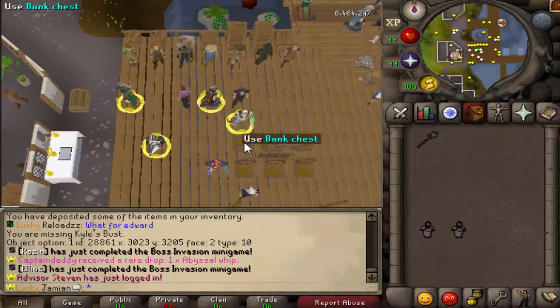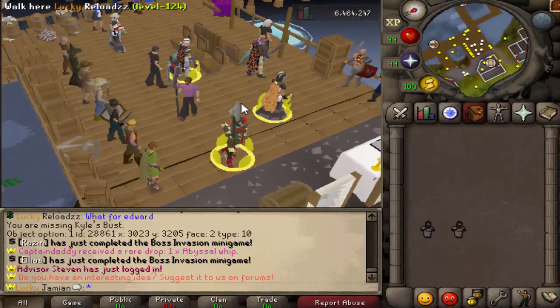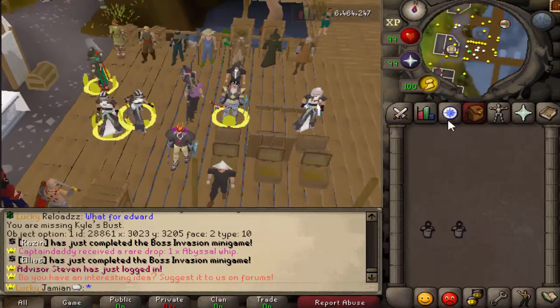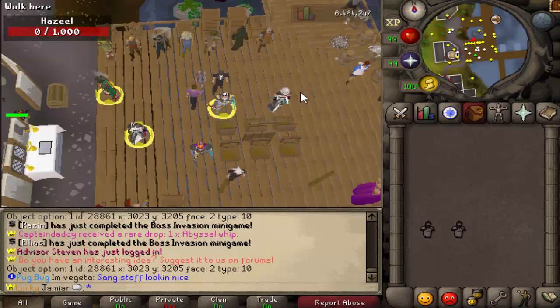And then of course you have the main items: we got two busts and a Sanguinesti Staff. Those are the rewards. I'm going to do another video where I go over all of the actual items — sort of a mini 'worth it' episode on all of them. That'll be out soon, so check that out if you want to see more information on the individual unique rewards. This was just a look from 500 reward stash openings, or 100 large ones.